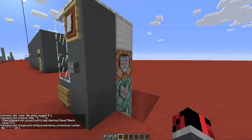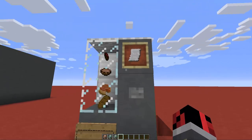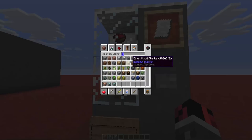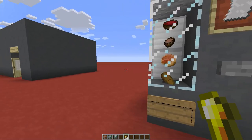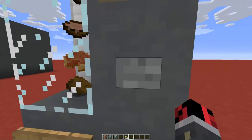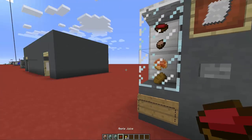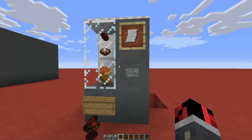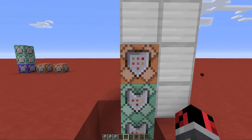Before explaining what each command does, let's try it. If I press the button, nothing happens — because I haven't given the vending machine a coin or currency. I've chosen gold nuggets as currency because they are useless but you still have to find or craft them. I have 64 gold nuggets in my inventory, and when I press the button the vending machine takes off one coin and gives me a tasty apple juice. As long as I have coins in my inventory the command will work; if I don't have any, the vending machine will not give me my apple juice.